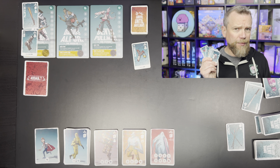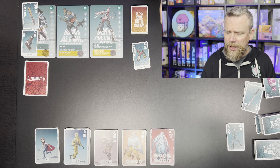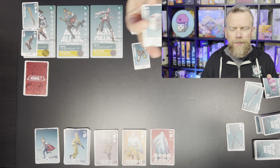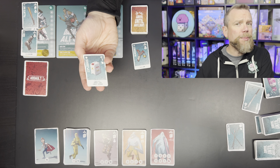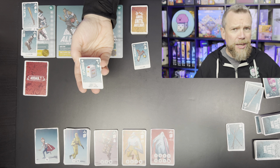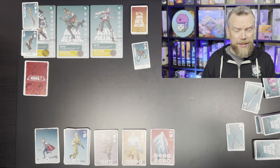Each round of Survive Until Daylight, you add a certain number of cards to a small stack in the middle of the table. One at a time, starting with the first player, you draw a card from that stack. Not all of the cards are good — you might break a bone or get bitten by a rat. A lot of the time you're just going to get junk. Some characters have an ability that allows them to use junk — one can use junk in place of an ingredient when crafting a trap or a grenade to attack the zombies with.